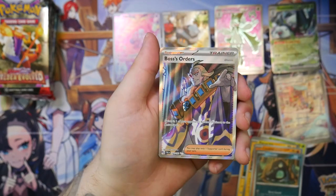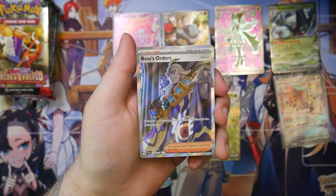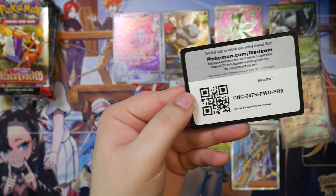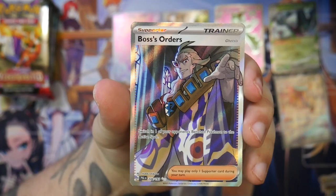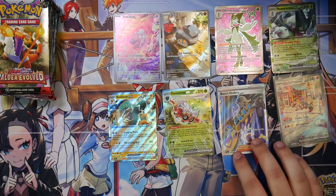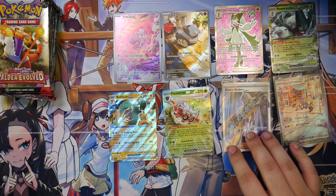Yo, Boss's Orders! You know what I said earlier — a full art trainer would make my day. And this is a really cool one. We have, of course, Geeta. Or his real name Geeta, but I like to call him Spaghetzies. Nice, okay. That's a really cool one. The special illustration of him where he's working on a map on his desk — that also looks absolutely insane. You deserve a sleeve, my friend.